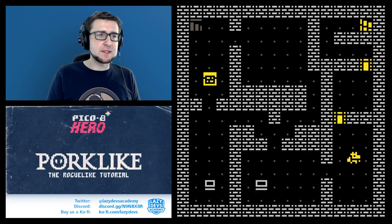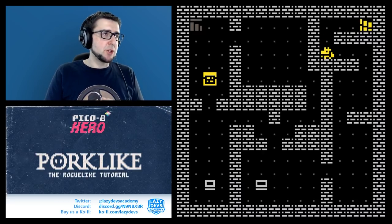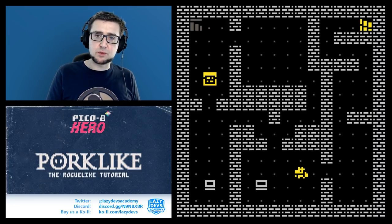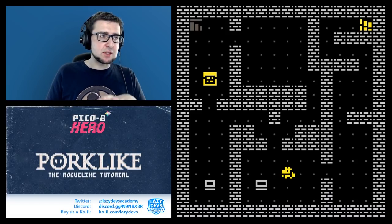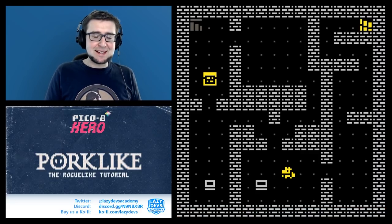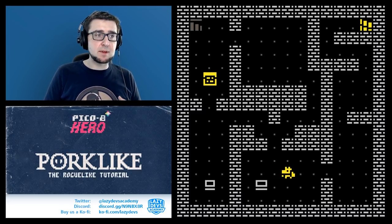I already notice while playing a slight inconvenience we should address. Something I don't like: if I press up twice, it only moves once. If I move left, it also only moves once. That's because while the animation is playing, the game ignores our key presses and only reacts once the animation has finished. So our new challenge is to come up with a system that remembers button presses and triggers them after the animation has played.